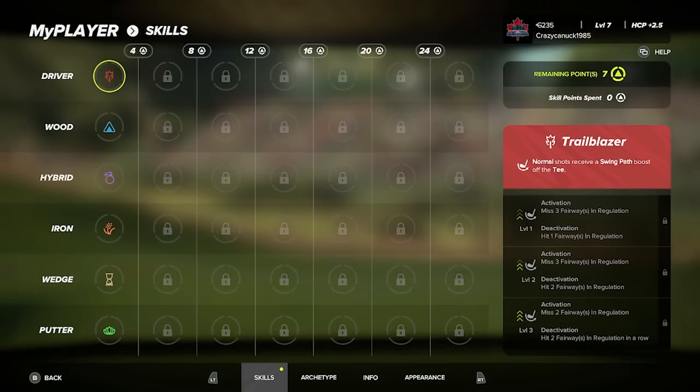Hopefully I've done a decent job explaining how archetypes work. Again, those are just the base stats for your golfer. Now let's talk about how you can change those base stats — and you can do so through two different ways: skills and fittings. Let's start by talking about skills.